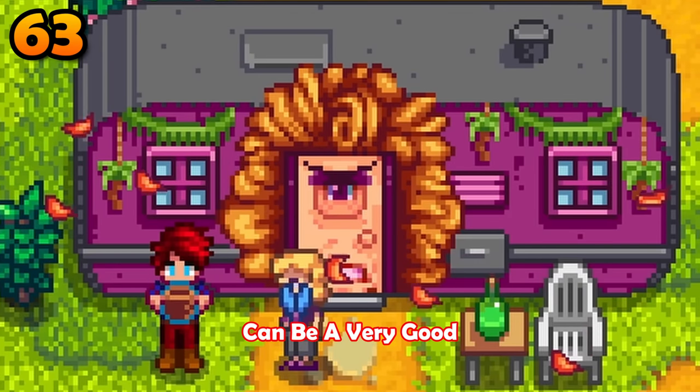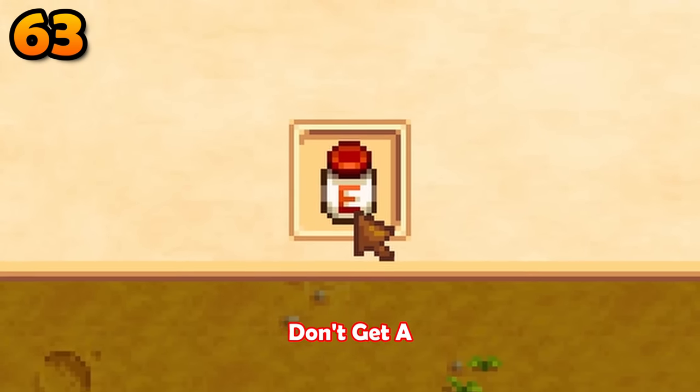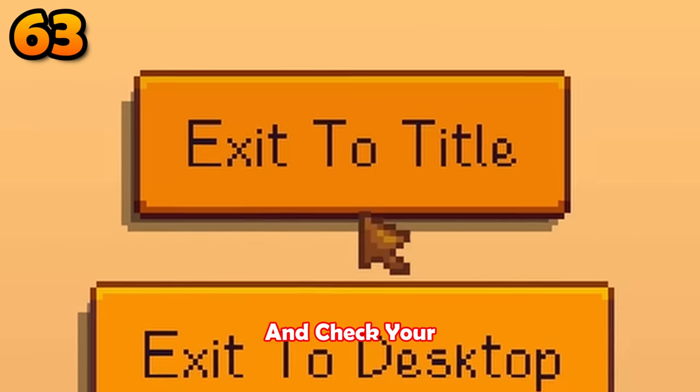Befriending Pam can be a very good idea as she can give you a battery pack in the mail. But if you don't get a battery pack, just reset the day and check your mail again. Keep doing this until you get exactly what you want.